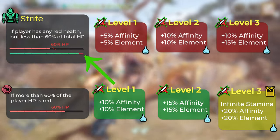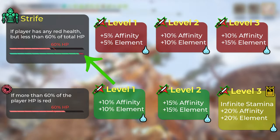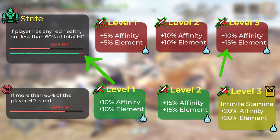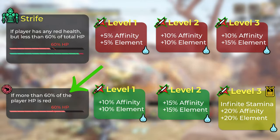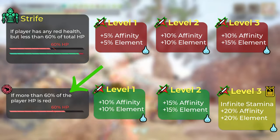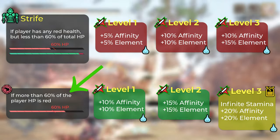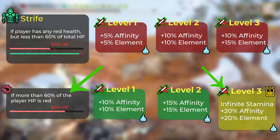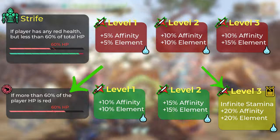If you have a little bit of red health or less than 60% of your total health you will get 10% affinity and 15% element. However, the real benefit of Strife is if you have more than 60% of your health as red. In that case you get 20% affinity, 20% element, but most importantly you have infinite stamina.